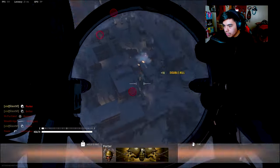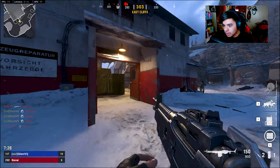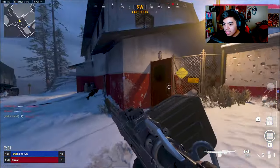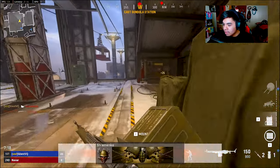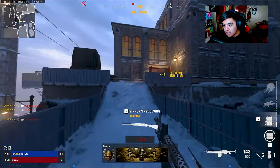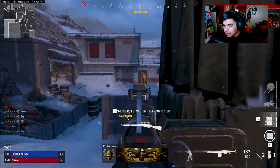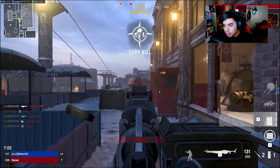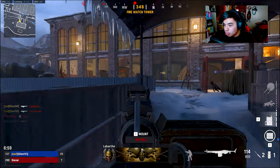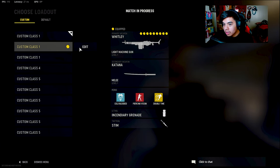Let's call in the dogs because why not. The ideal class setup we're gonna be running has the 150 damage mag, which honestly just makes the gun even better. If you don't have to reload as much and the reload is still relatively quick with no recoil - so these are the attachments we're rocking with this new LMG.